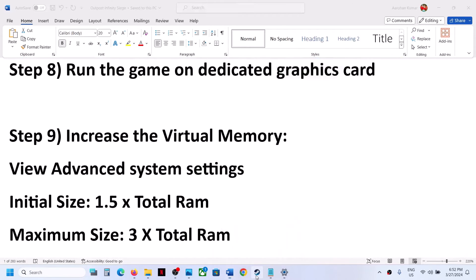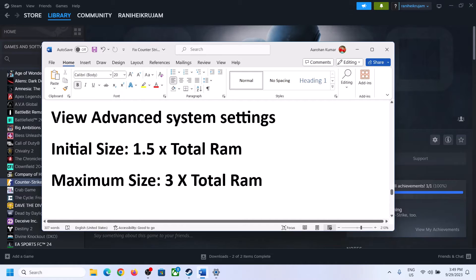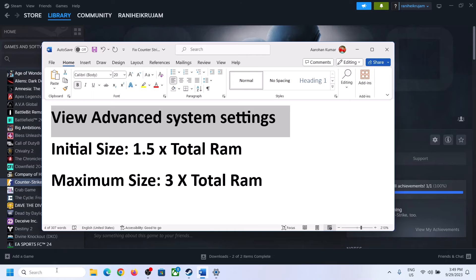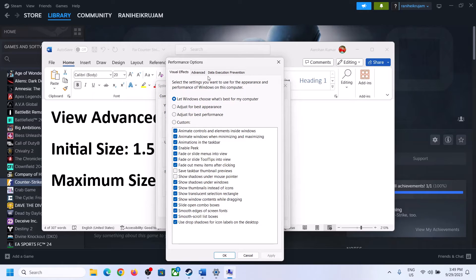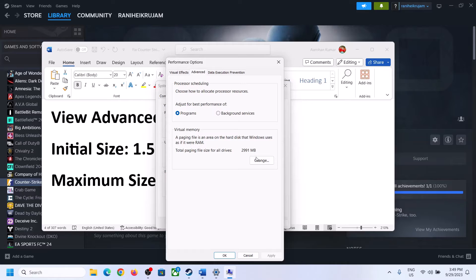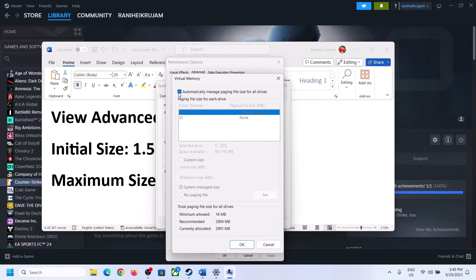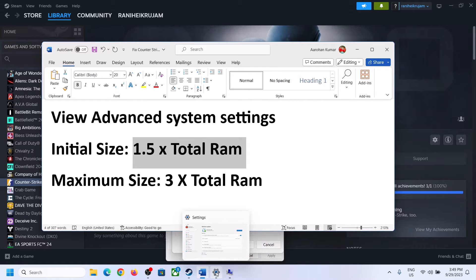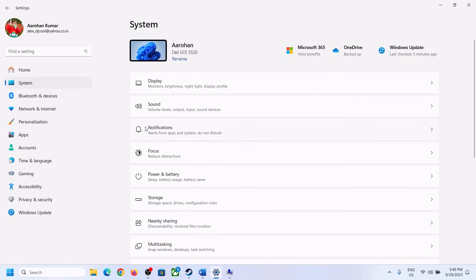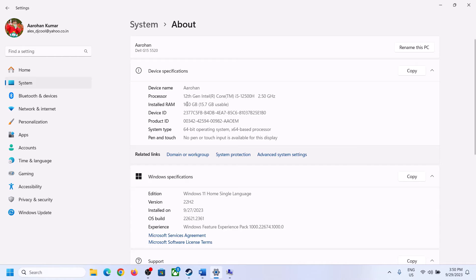If still not working, the next step is to increase virtual memory. Type 'View Advanced System Settings' in the Windows search box, open it, click the first Settings button, go to the Advanced tab, click Change. Uncheck 'Automatically manage paging file size for all drives,' select the drive where the game is installed, then check 'Custom size.' To calculate: initial size = 1.5 × total RAM in MB. Check your total RAM in Windows Settings under System > About.